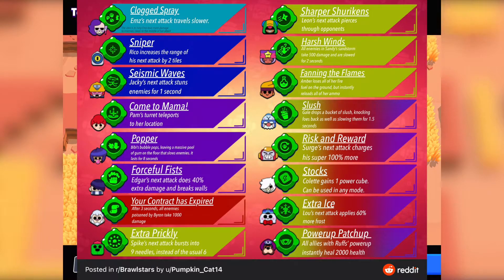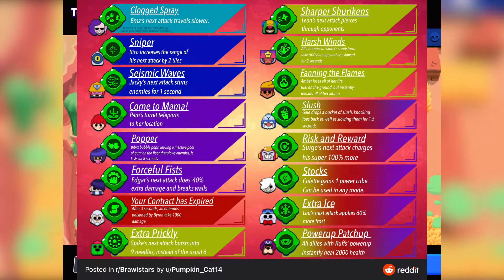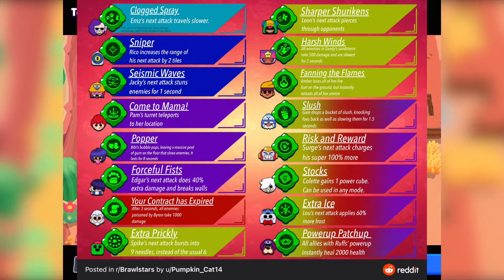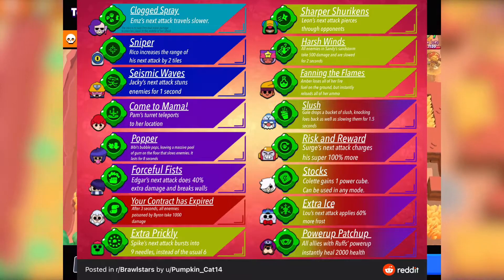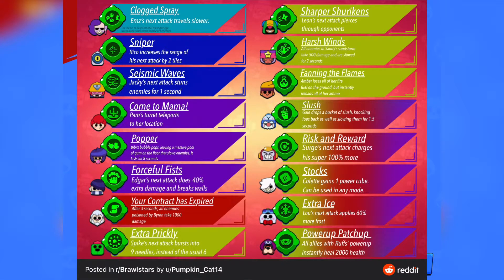For BB, the gadget would be called Popper, where BB's bubble pops and leaves a massive pool of gum on the floor that slows enemies for eight seconds. The bubble gum slows opponents down significantly, which is really amazing. Gadgets in Brawl Stars are doing a great job overall — they're nice additions.